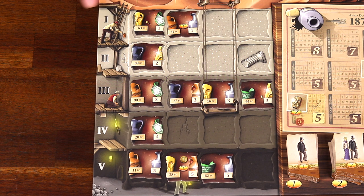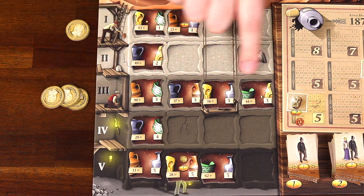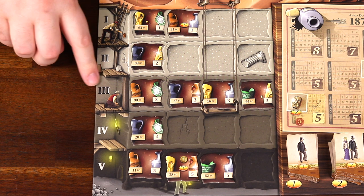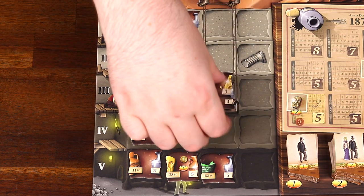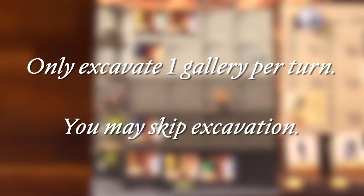For example, you could pay 1 coin to get 2 tiles in the top gallery, or pay 3 coins to get 4 tiles in the middle gallery. Once you select a gallery, pay the cost to the supply and take all the artifact tiles, placing them in front of you. You can only excavate from one gallery in a turn, and you can also choose not to excavate at all if you don't want to.